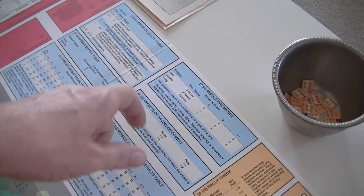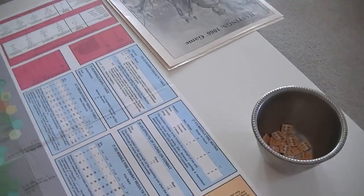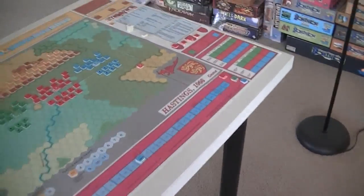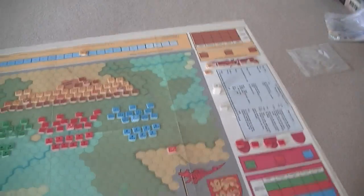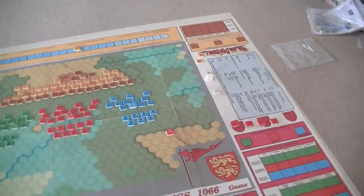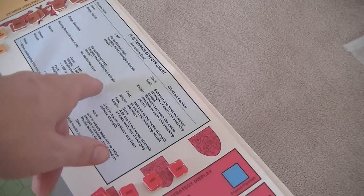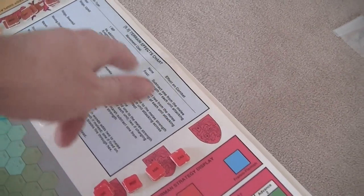We are going to worry about missile supply in particular. If a leader's in a space and the units take a casualty, the leader might take a casualty. And since that's basically how Harold lost — taking an arrow to his eye — that's going to be pretty important.